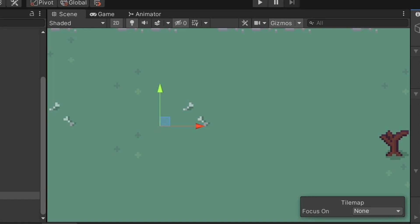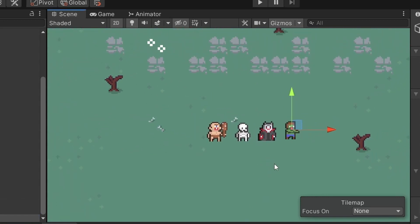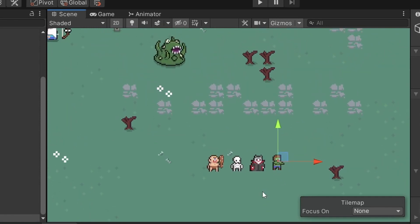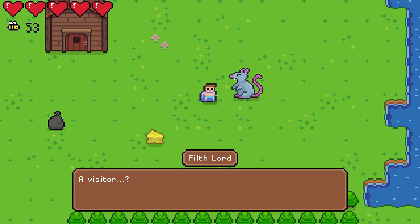Some other graveyard sprites I asked Vexed to make are a cyclops, a skeleton, a vampire, and a zombie, and I'm happy with how all these turned out. You might be wondering why I haven't shown the graveyard area before, and the reason is that it's still very undeveloped compared to the rest of the world, though I do have a planned layout for every area so far.